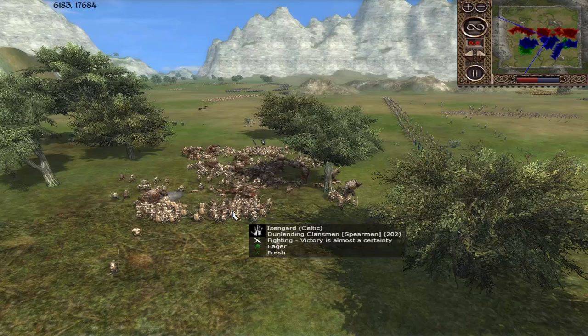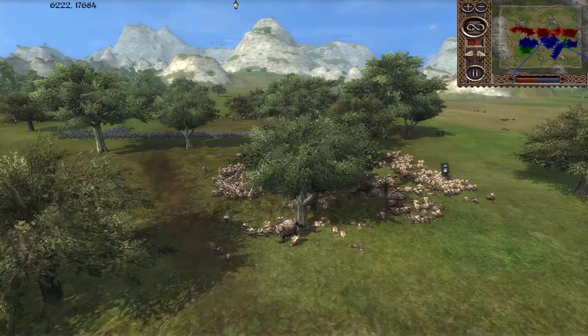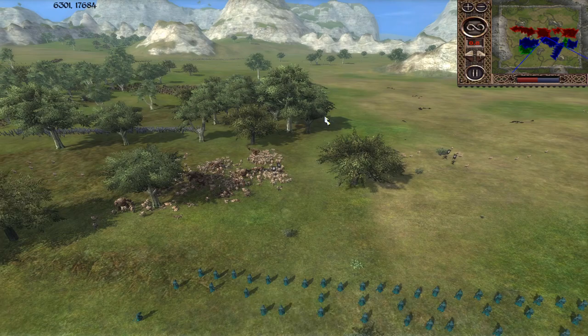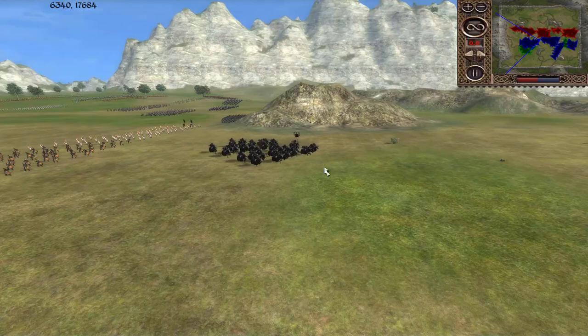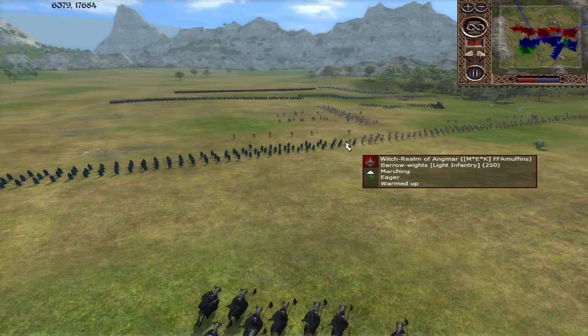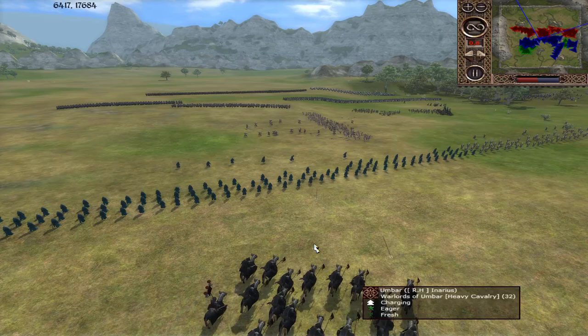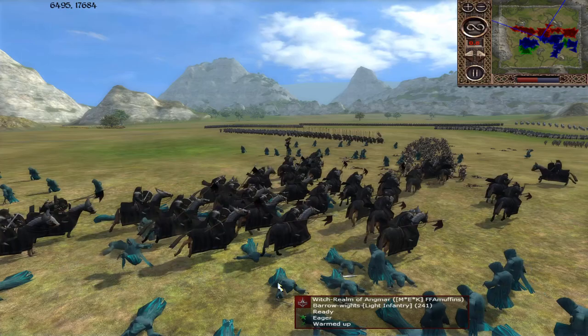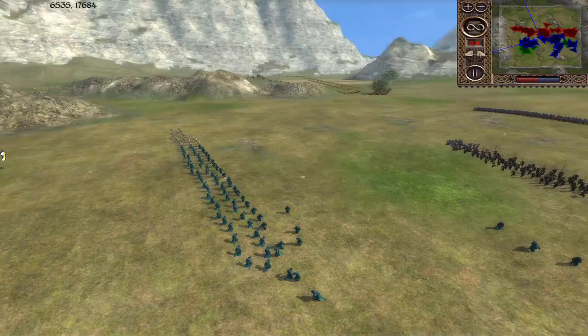The Dunlending Clansmen will have a decent cost-effective trade here. The Trolls of Angmar are going to be slicing through lots of them, but as long as morale holds they'll bring them down - it's all about that money. The Dunlending Clansmen are not too expensive. The Barrow-wights are going to be causing a fear effect on these low-morale Clansmen. Warlords of Umbar coming in - if they can start cycle charging the Barrow-wights, that's amazing for the blue team.